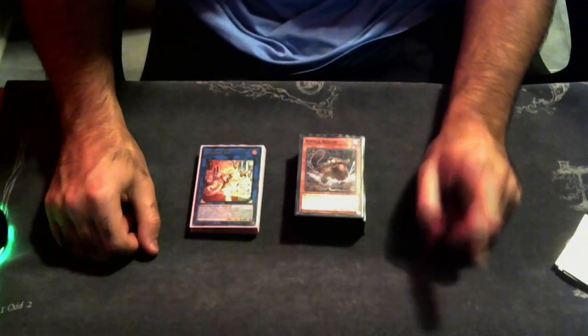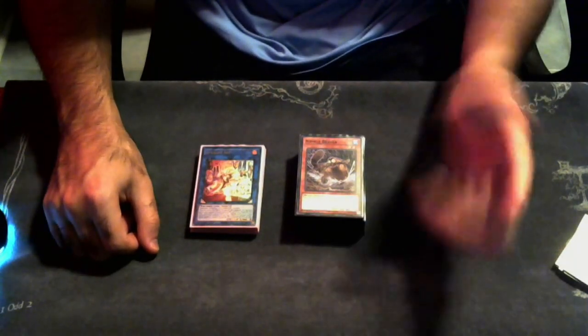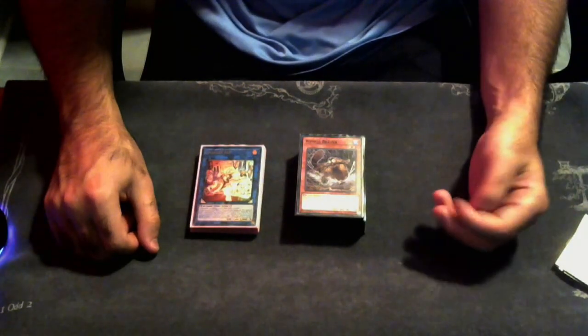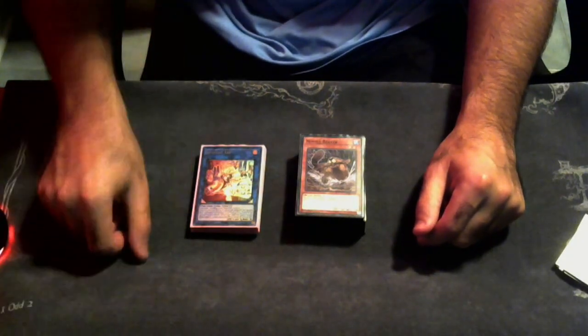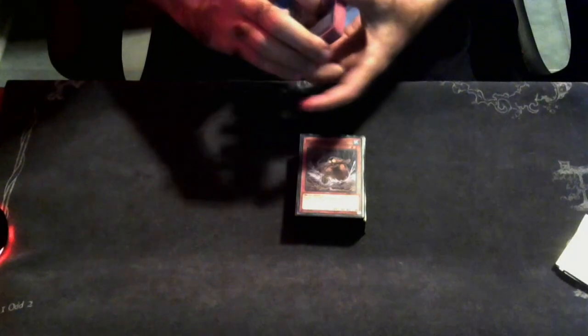Any card I'd say is broken out of this deck is Super Poly. We won game one against the round four Dinomorphia player solely because of Super Poly. We entered battle phase, he started doing some things, and I went into battle phase a third time, played Super Poly, ditched a card, took his Therizia and 4,000 attack Dinomorphia fusion, made Garura, and swung for game. Beautiful.